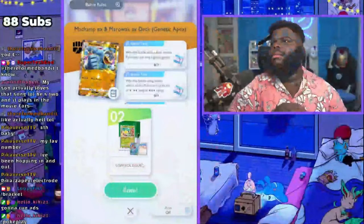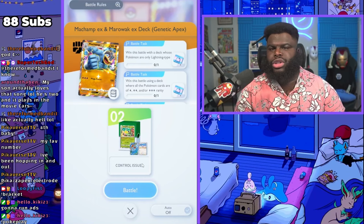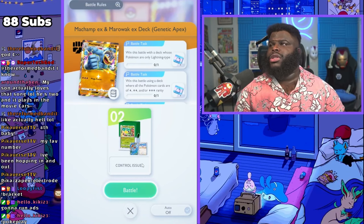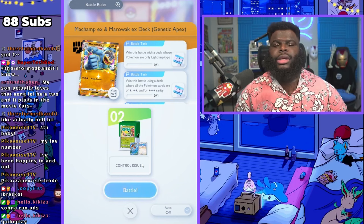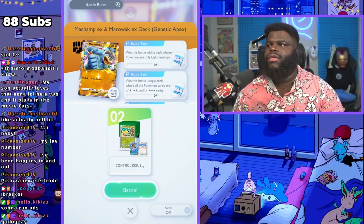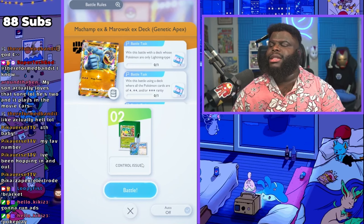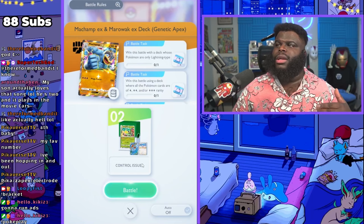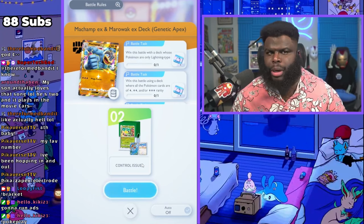What's up YouTube Loop Troop and fellow Pokemon Pocketeers! Loopy Fizz back again helping you guys beat the last mission in the solo battles on EX Pokemon — that's gonna be the Machamp EX and Marowak EX deck. I decided to throw in my Control Issues deck again. I think it's still really good versus this deck. Sometimes you might get some bad plays, but it's a really fun deck to play.